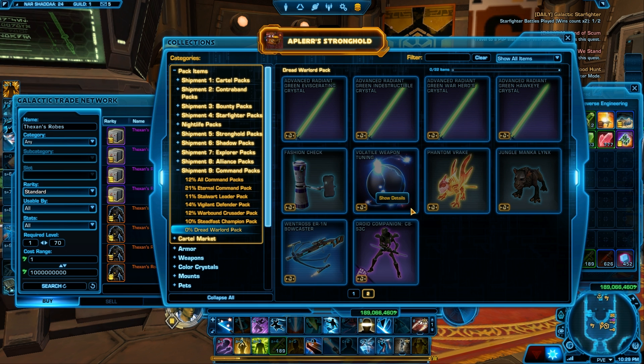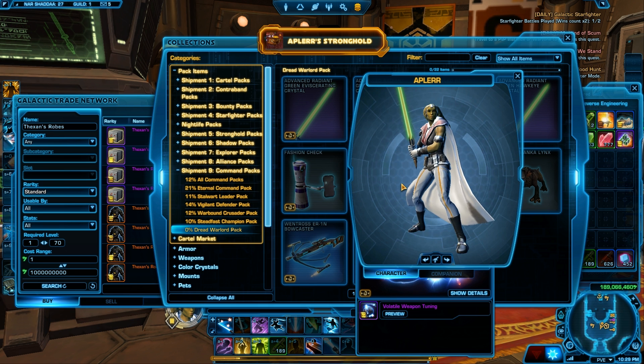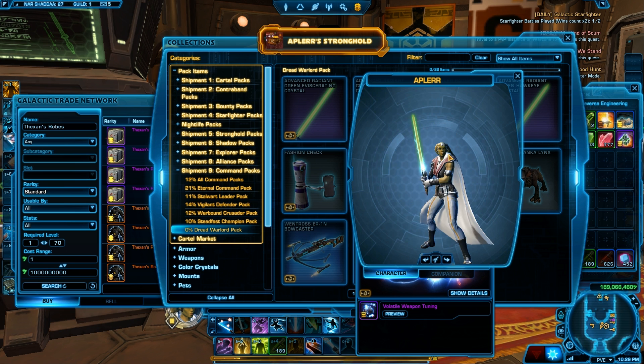We have the Volatile Weapon Tuning — this is one I desperately wanted to get. This weapon tuning in general turns your saber into kind of a saber staff, or like a Vibrosaber-ish. It looks fan-fabulously-tastic. It's just amazing.